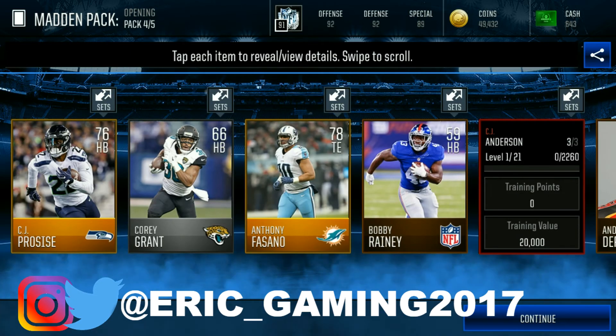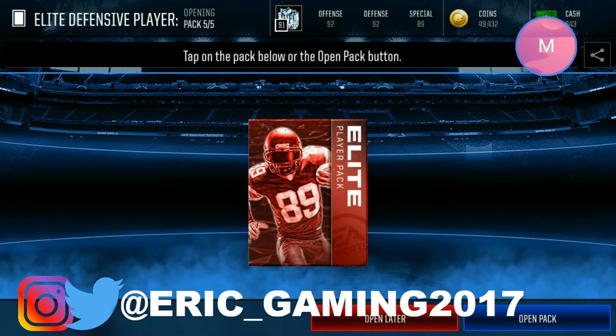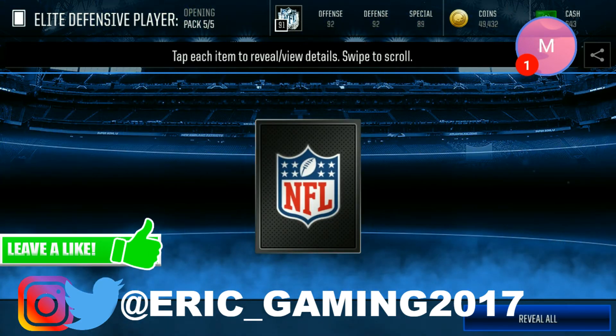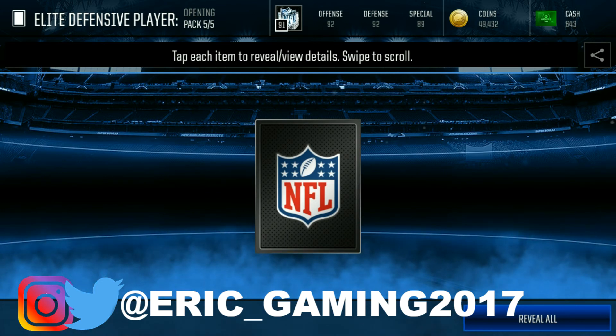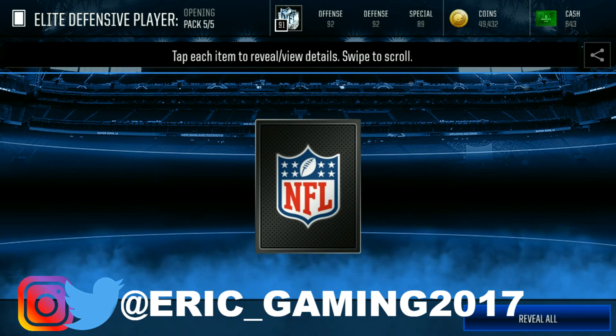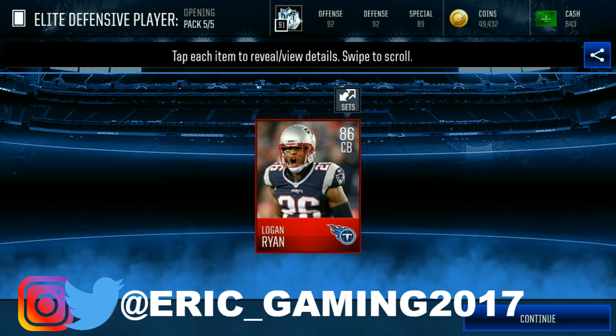And in the elite topper pack — let's see what we're gonna get. I want to see that card wiggle with the elites. Why is it not wiggling? Okay, but it just proves that not all cards wiggle if it's an elite. Three, two, one — 86 Logan Ryan! So we pulled two Patriots in this pack opening, not back-to-back but two Patriots total.